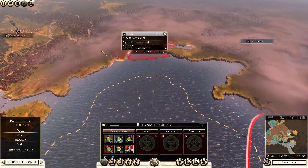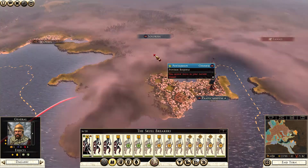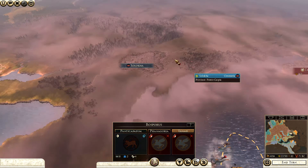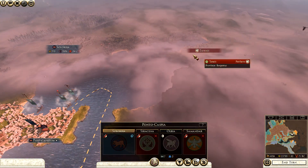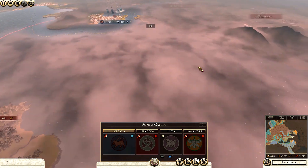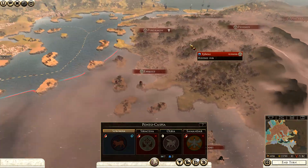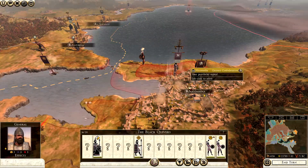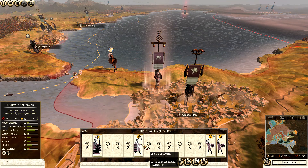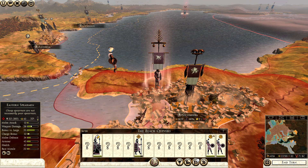If the only territory Parthia has under its control is this area, then I don't see any problems. Between me and Parthia are these guys — and this is not Parthian, this is Parthava, which I am already at war with by the way. The only issue I see is this army, but if they consist mainly of Eastern Spearmen, then I don't see any problems with that army either.